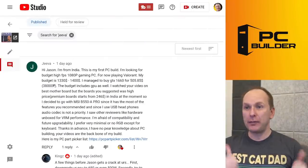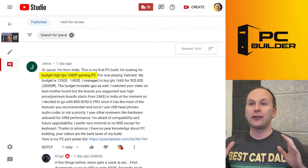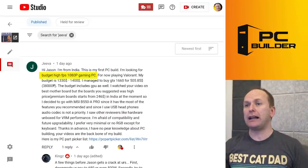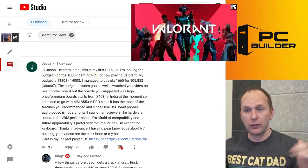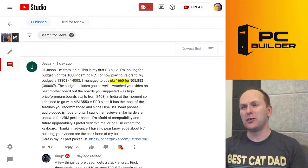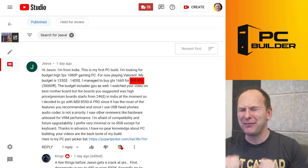All right, let's go over to Jeeva. Jeeva is from India — awesome. This is their very first PC build, so congratulations. They're looking for budget, high FPS, 1080p gaming. Good news is we can probably build that right now. They want to play Valorant — Valorant runs on a toaster. They have a $1,300 to $1,400 budget. They got a GTX 1660 — not even a Super or Ti — for $505. Ouch.